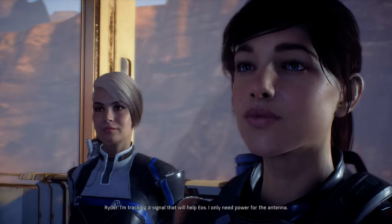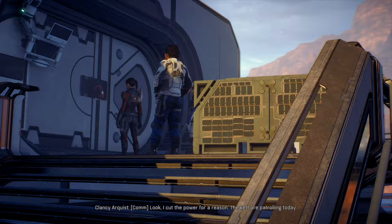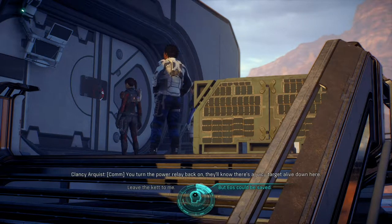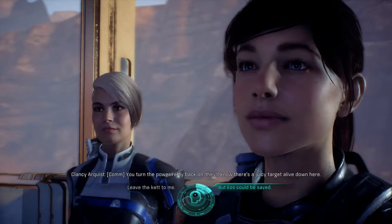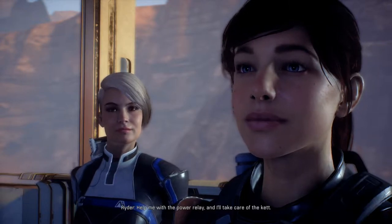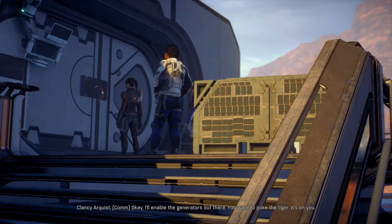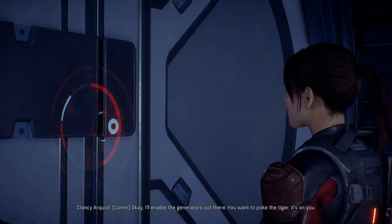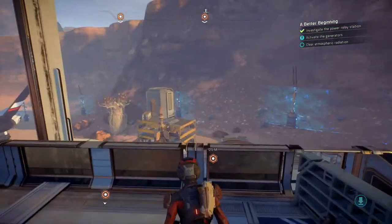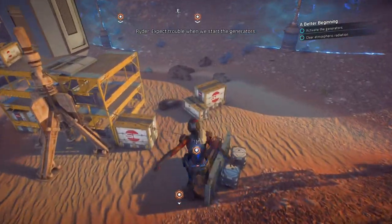'I'm tracking a signal that will help Eos — I only need power for the antenna.' 'Look, I cut the power for a reason. The Kett are patrolling today — you turn the power relay back on, they'll know there's a juicy target alive down here.' 'Leave the Kett to me. Help me with the power relay and I'll take care of the Kett.' 'You're crazy.' 'Maybe it's a good crazy.' 'I'll enable the generators out there — you want to poke the tiger, it's on you.' Hell yes, let's get this started. Expect trouble when we start the generators.